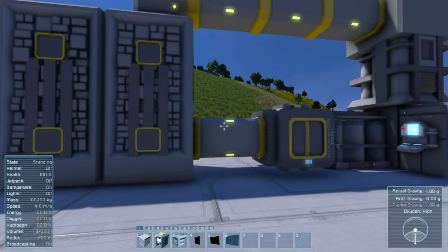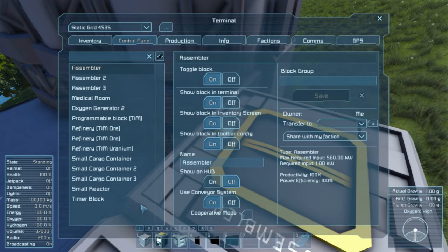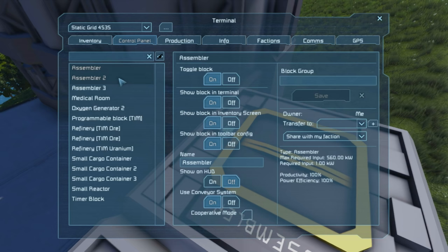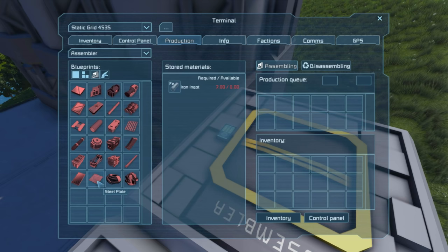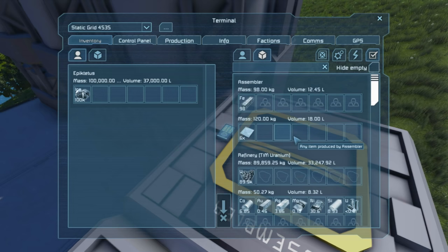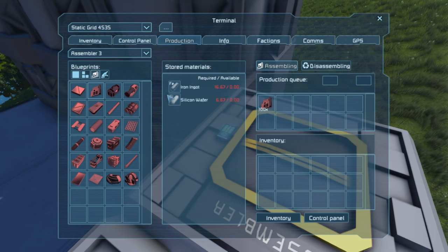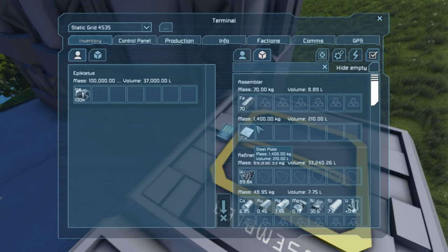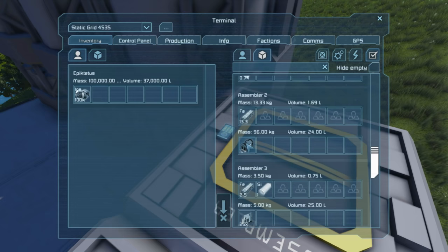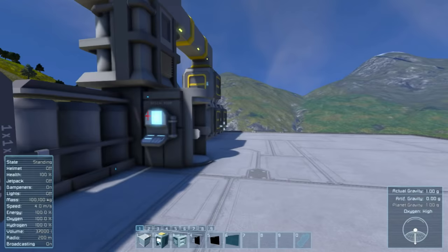The next thing we might want to manage is assemblers and components. One situation: if we go to the assembler and start telling it to produce something — say 100 steel plates — and then tell assembler two to do construction components and assembler three to do computers, you're going to end up with steel plates in one assembler, construction components in another, and computers in a third. If you want to find those items you'll have to dig around and figure out which assembler created them.